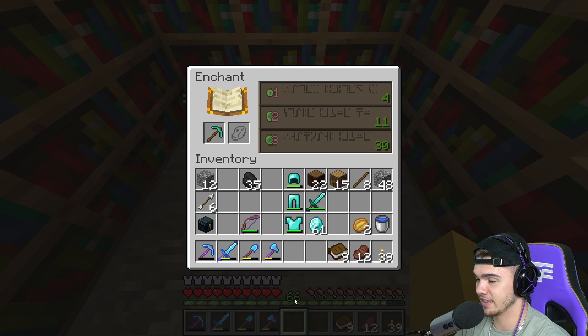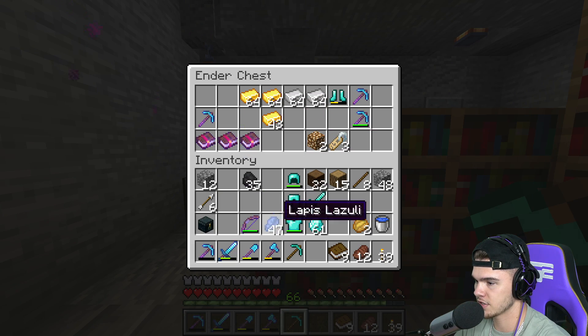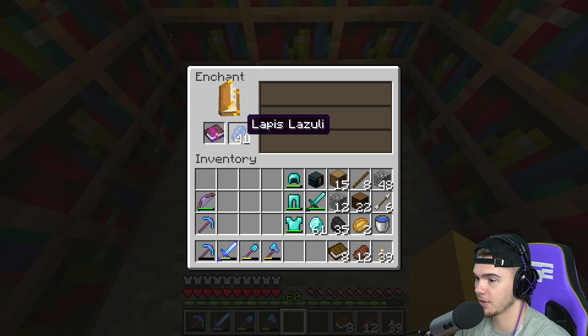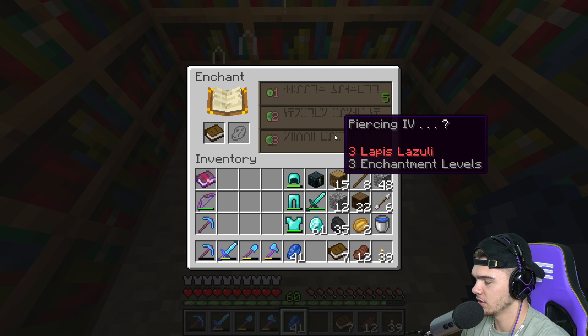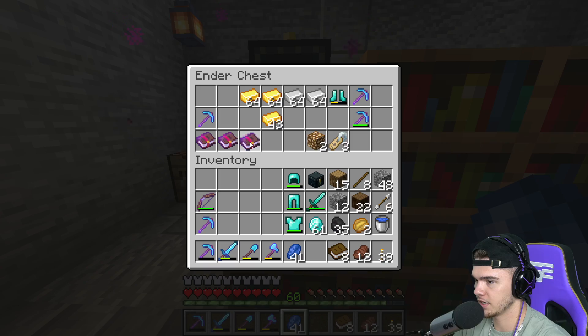We got to start this process. 66 levels is a lot, that's a lot of enchanting to do. We're going to enchant the first thing - we'll just do a pickaxe right off the start. There we go, that's a good mining pickaxe. Next up let's try a book - Unbreaking 3! That's insane. Let's do another book - Piercing 4. What can you use that on again?